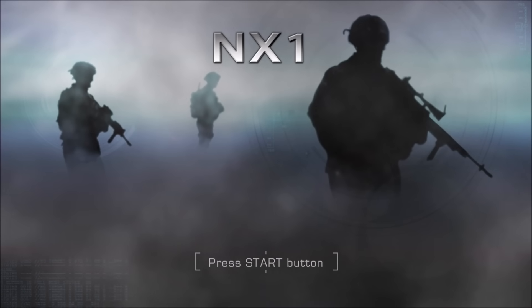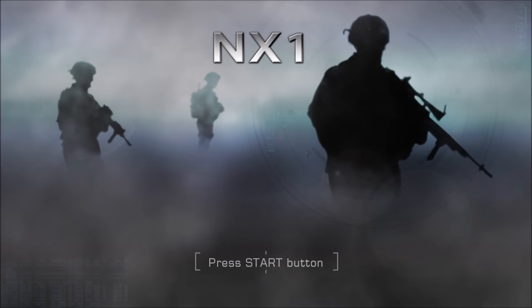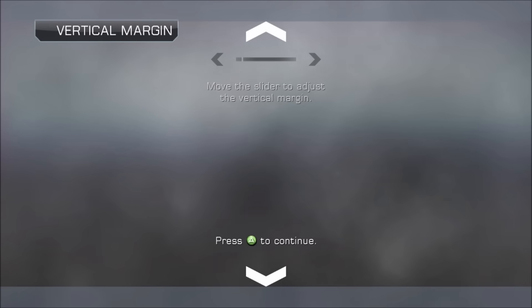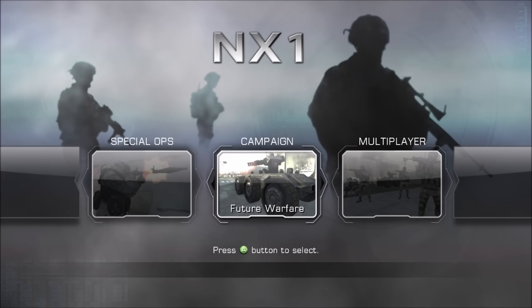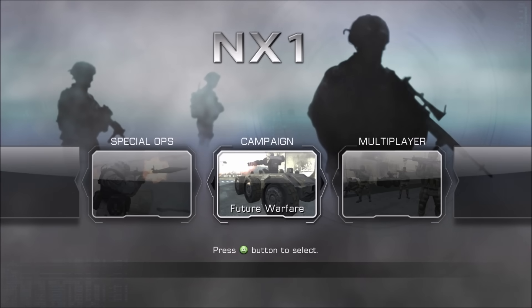For today's video we're going to be taking a look at the cancelled but recently leaked Call of Duty Future Warfare build codenamed NX1. NX1 was in development around 2010 by the Activision studio Neversoft — the studio that made the Guitar Hero series. It's strange that they were tasked with making a Call of Duty game, since at the time only Infinity Ward and Treyarch made CoD games. NX1 got cancelled and Neversoft was merged into Infinity Ward, and instead of Future Warfare we got Call of Duty Ghosts. A lot of its concepts would later be realized in Ghosts and Infinite Warfare. In this video we'll do a first look at the build and its gameplay, with deeper dives on specific topics in future videos.